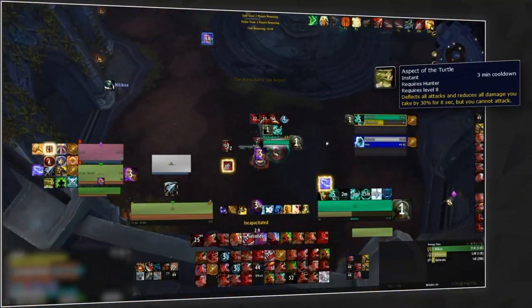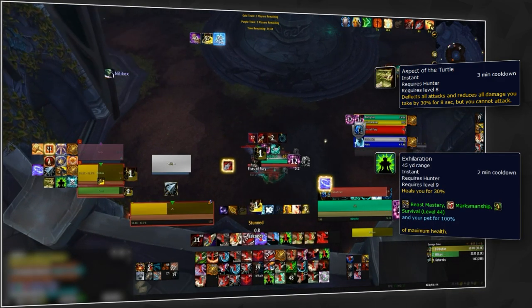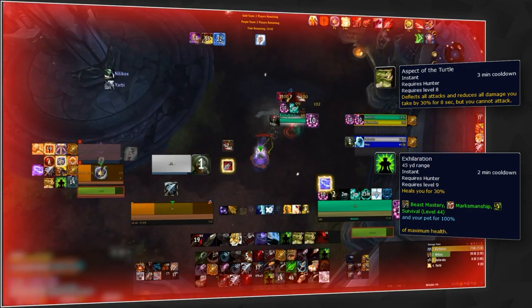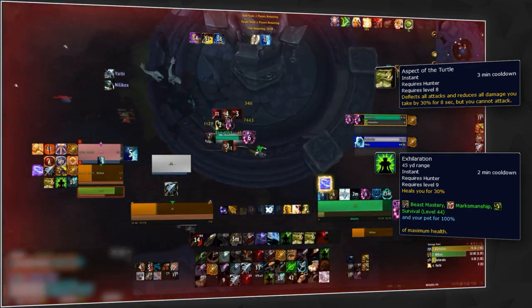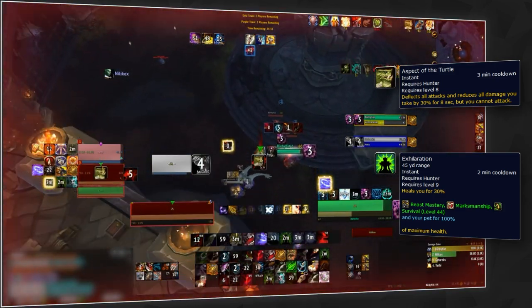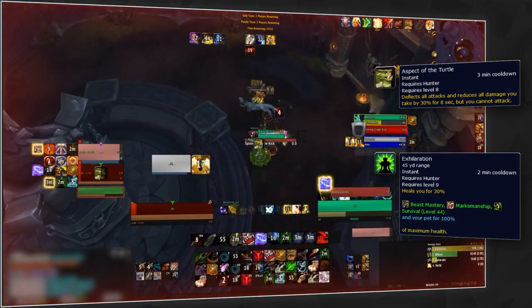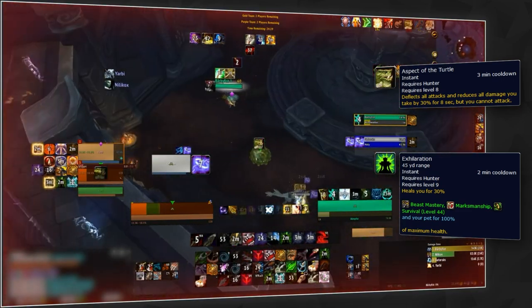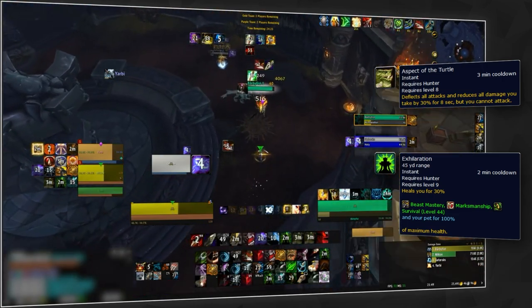And finally, we have Aspect of the Turtle and Exhilaration, which are the simplest abilities in our defensive kit. They essentially are oh-sh** buttons that we only want to be using as a last resort. The reason being that if we can survive simply with Feigned Death and Roar, then we want to be using those since their CD is lower. On top of that, sometimes we want to save Exhilaration for our pet. Now that you have all the key information, let's jump into some examples.